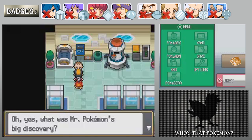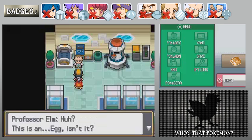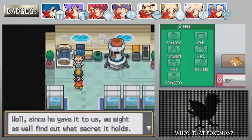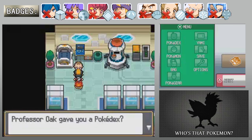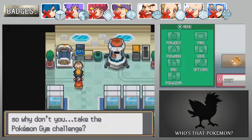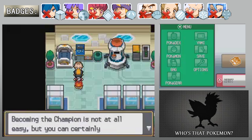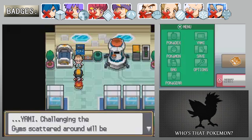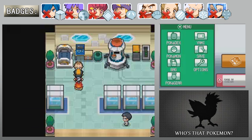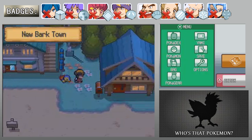Oh, that's Professor Oak's voice. What was Mr. Pokemon's big discovery? He handed over the mystery egg — it's a Togepi, probably. This egg may be something he's never seen. Since he gave it to us, we might as well keep it. He gave you a Pokédex? That's incredible. 'Why don't you take the Pokemon Gym Challenge? If you manage to defeat all the gym leaders, you'll challenge the Pokemon League.' I've already been a champion before, Professor Oak. Challenging the gyms scattered around will be a long journey. Before you leave, make sure you talk to your mom.